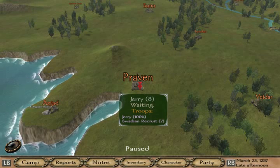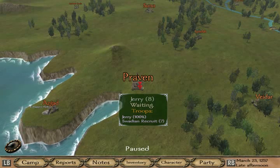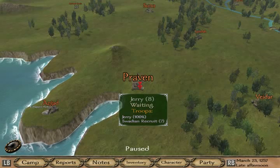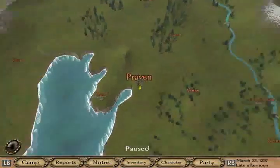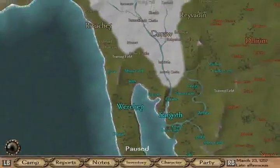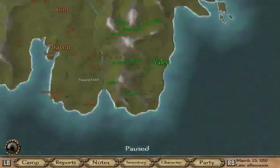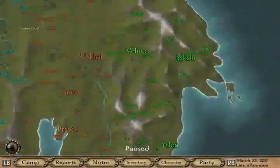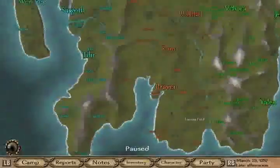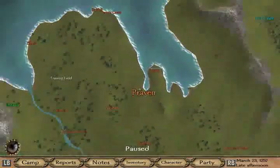I am going through the guide by Expo Gaming — number one, getting started — the Mount and Blade Warband Nuclear Guide. So basically, this is the world where we are. This is Praven. There are some snow areas right here, a deserty area right here, a mountainous area right here. The plains are the area where we are right now, so let's continue off.